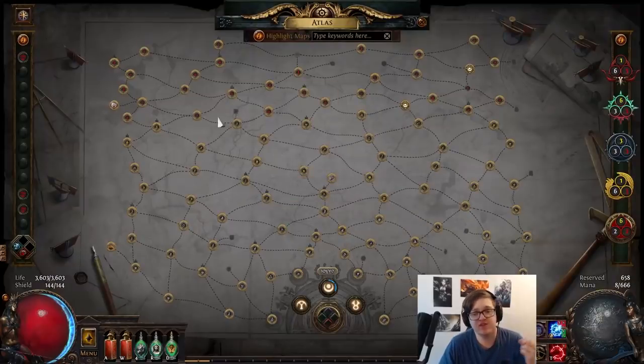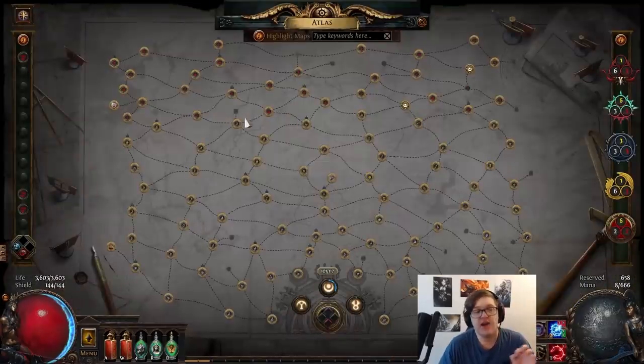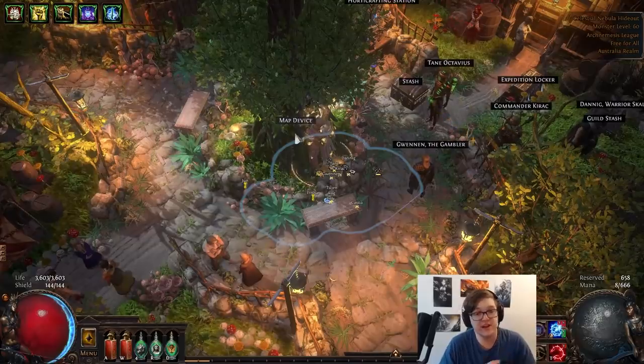If you want to access the passive tree, I believe it is Ctrl-G — or Ctrl-whatever your Atlas key is. You can also access it using the Atlas skills, and you can even see your key bind on the top left. So that's pretty handy.